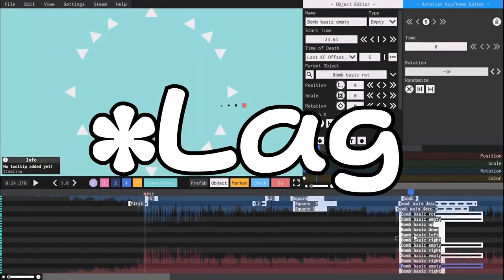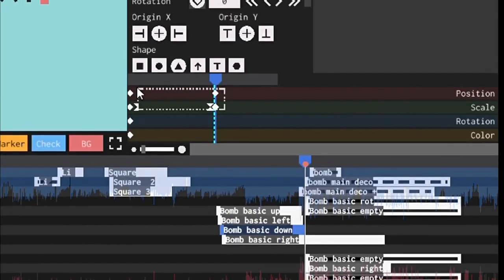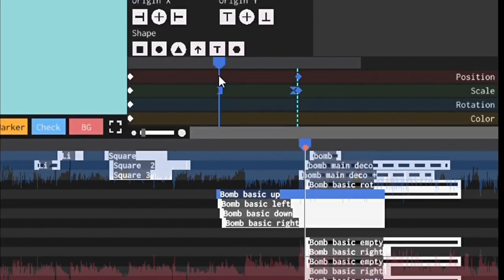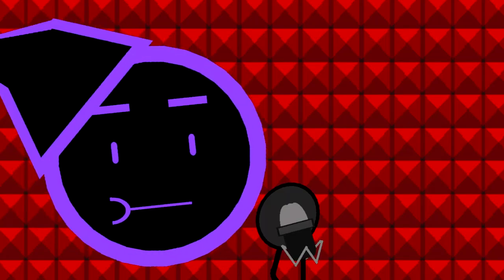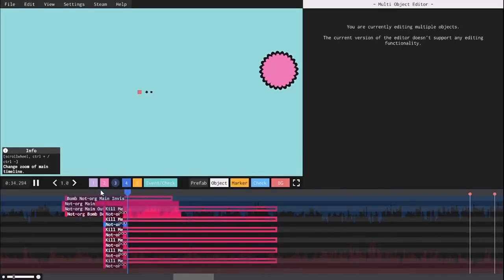Luckily there's an easier way to lower the object count — and by easier, I mean more annoying. Just change the start time of each object by adding a keyframe where the rest spawn in. You can use comma or period to sync the cursor to wherever the previous or next keyframe is. You can also use the arrow keys next to the trash cam. This way you don't have all objects spawning at once and you can get rid of a lot of lag. Still too easy? Let's make it harder! Using this formula for the X value and this formula for the Y value, you can effectively replicate any kind of degree that you want. I hope you have a calculator on you!